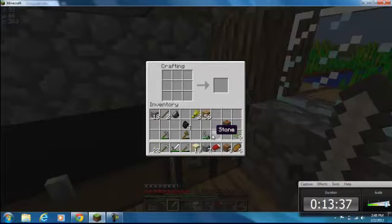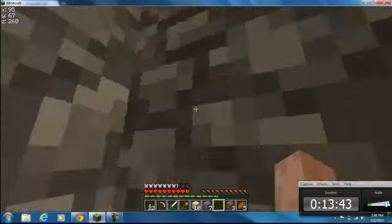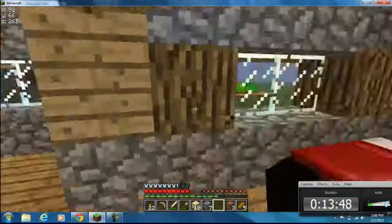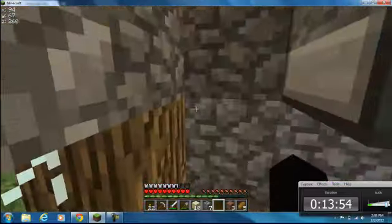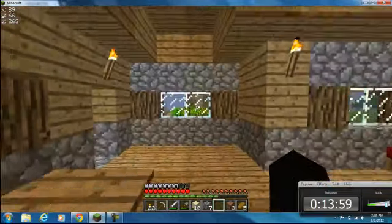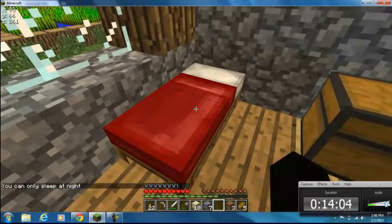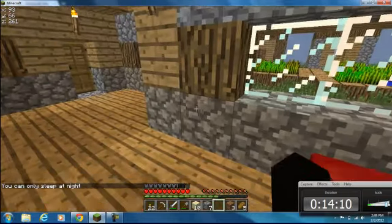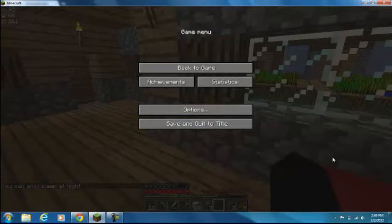You'll need three wooden planks for this. You take your wool like that — that makes a bed. Now, when you place a bed, you gotta make sure you're gonna be able to stand on it without anything obstructing it. Otherwise, when you sleep in your bed it'll say your bed is obstructed or destroyed and it'll respawn you at your normal spawn point. You can only sleep at night and you can't sleep if there's monsters within ten blocks of the bed. Next time it's night, we are going to reset our spawn point and we'll be all good.